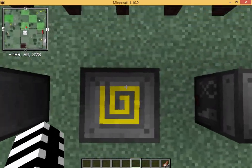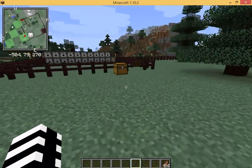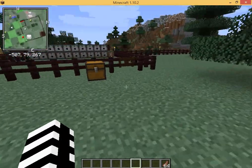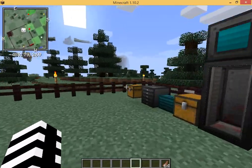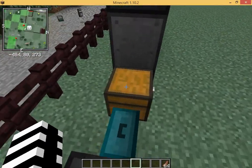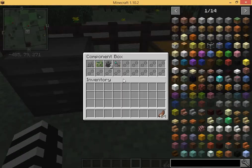This right here is used to charge your Cyberware, and I'm pretty sure that has to be hooked up to a redstone block. You have these things right here — this is pretty much where you can hold all your blueprints, so you don't have chests full of them and it looks more professional. And there's a component box where it stores all the parts.